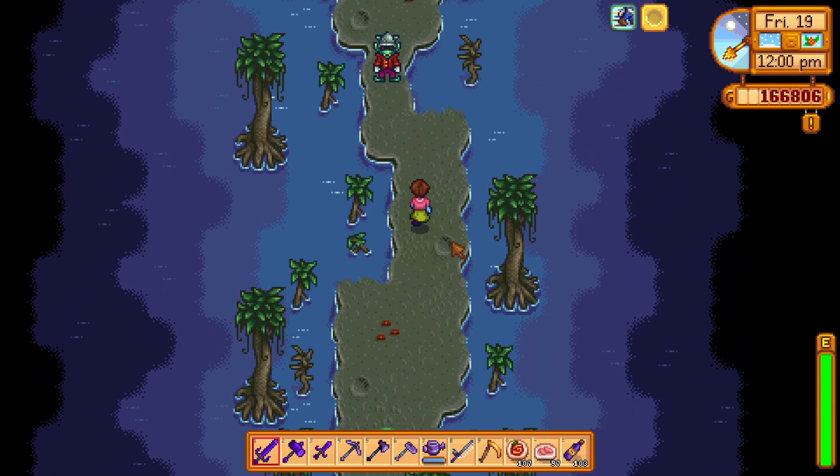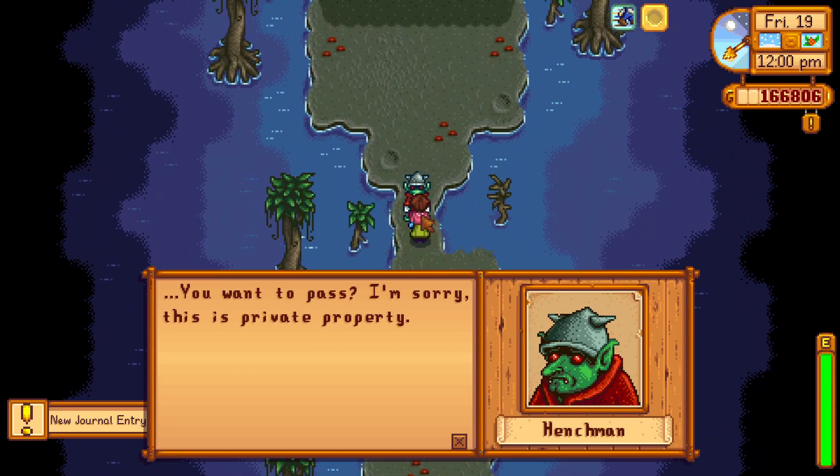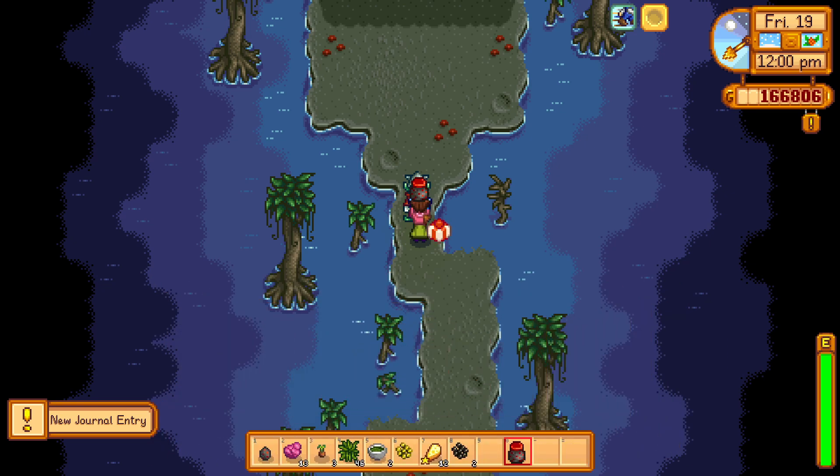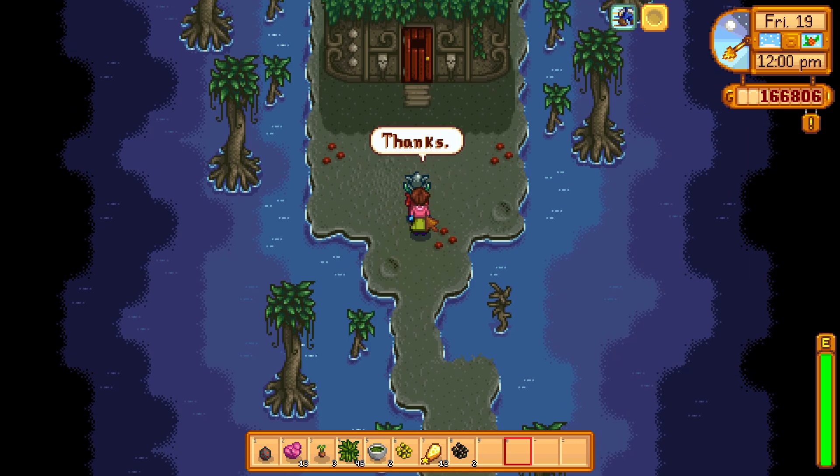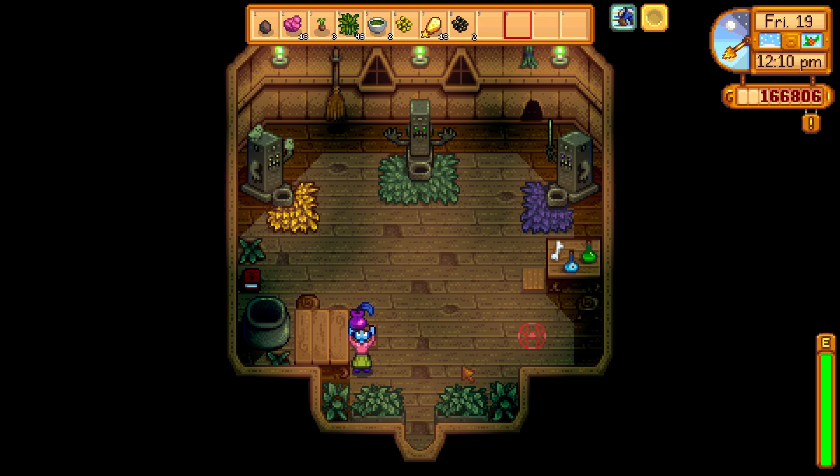Go inside, go in a circle, and talk to the person in this place — Mr. Henchman. He won't let you pass unless you give him Void Mayonnaise. Give him Void Mayonnaise and he will let you inside the house where you find the magic ink.